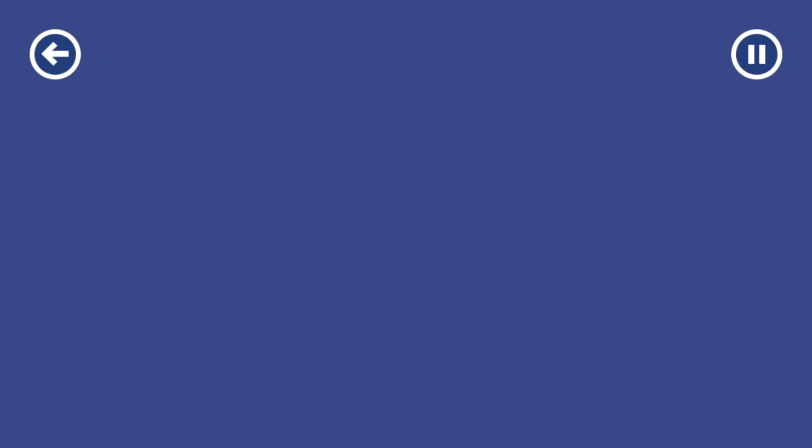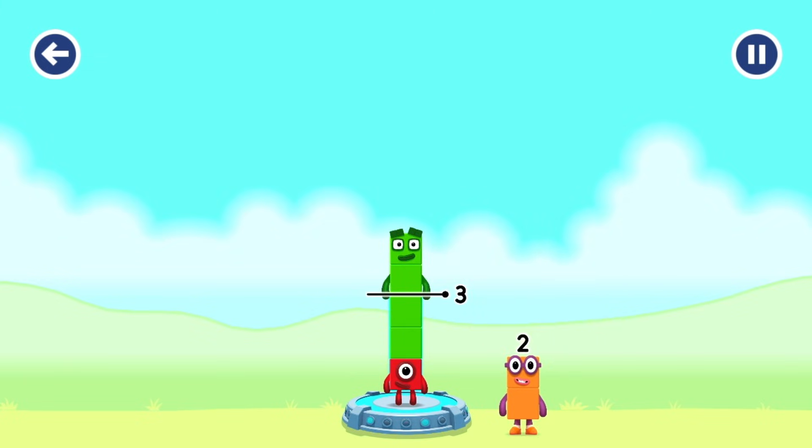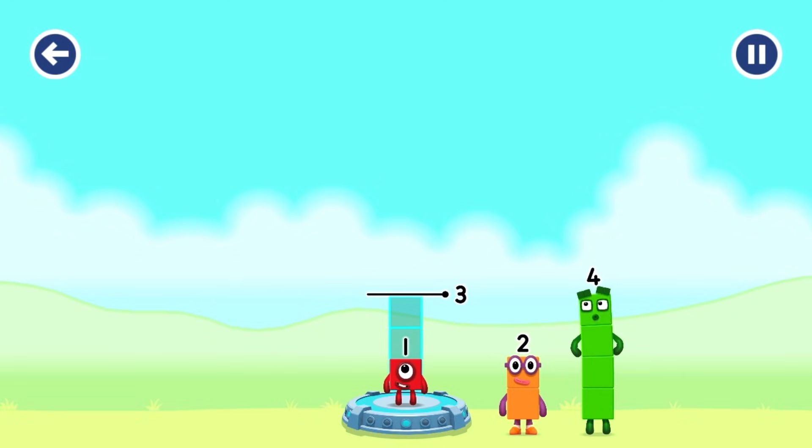Add number blocks to make three. One. Four. Try a smaller number. Four. Two.